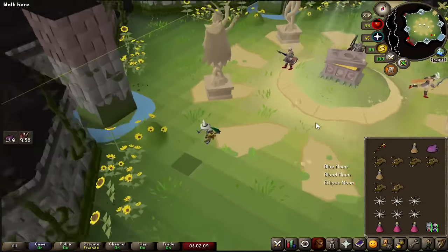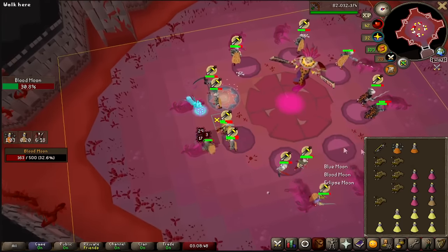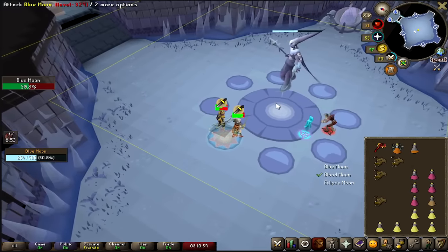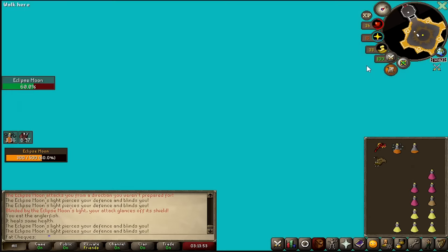Mage is a no-go, but we're going to try range now and see how that does. I've got the twisted bow and the blowpipe. I think it's definitely always going to be melee on this boss by the looks of things. It's a no-go on range and mage for these bosses, but melee — melee is good.